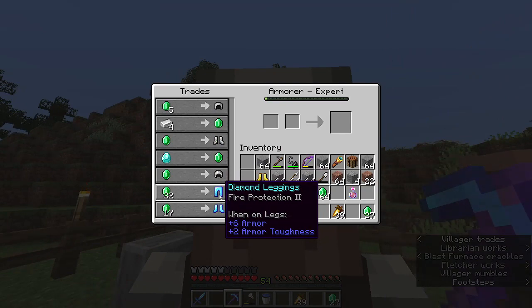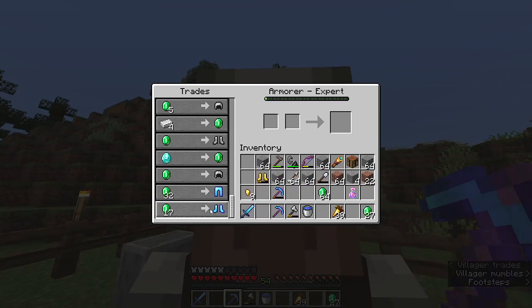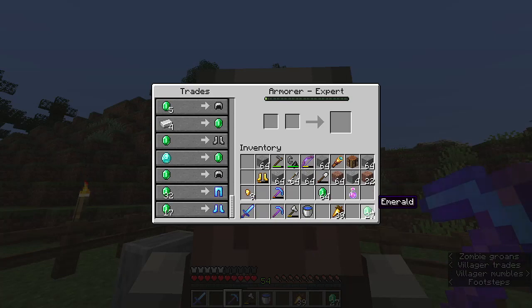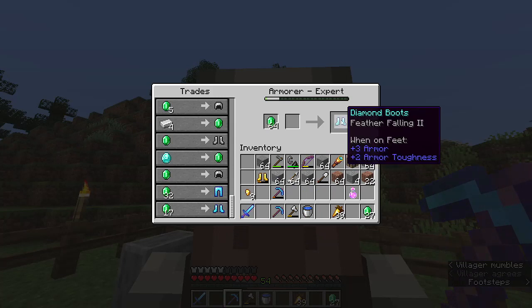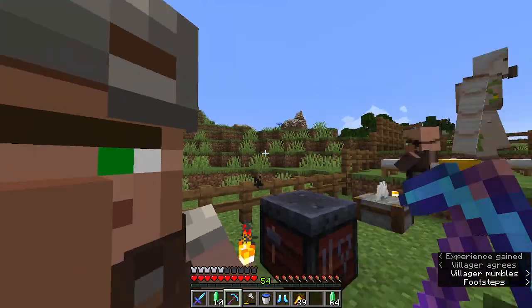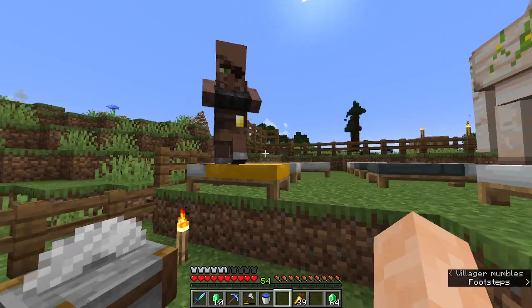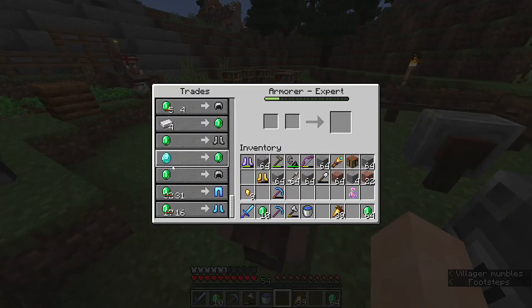He's selling diamond leggings with Fire Protection 2. And this one looks pretty good — Feather Falling 2 diamond boots. Without further ado, let's purchase our first set of diamond armor. We've got the boots — awesome. We'll put those on right now. And we'll buy the leggings, because why not?